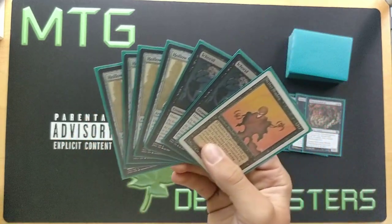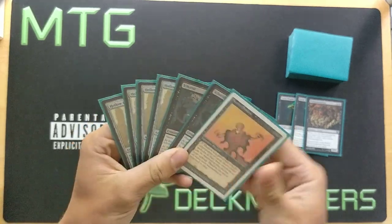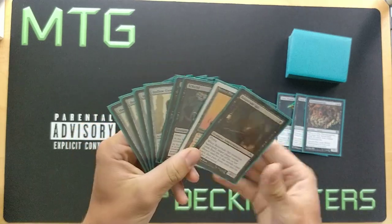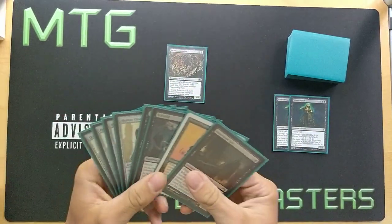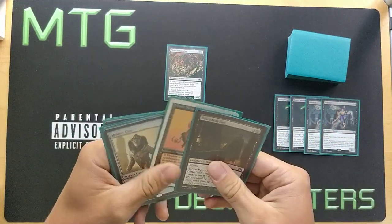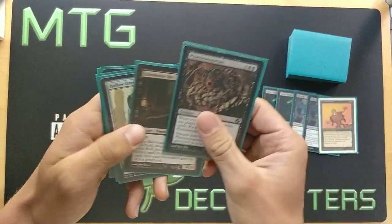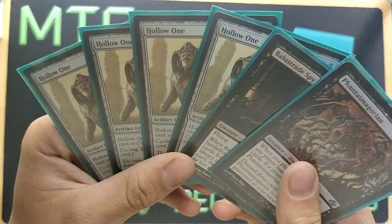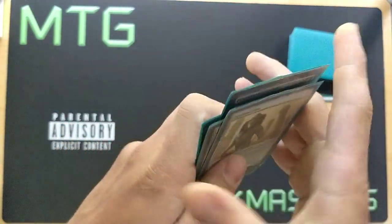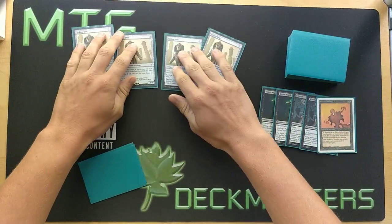The opponent does nothing on turn two. We go to our draw step and draw Balustrade Spy. Now we activate Phantasmagorion by discarding three cards — we discard both Icorids and the Nether Shadow. Phantasmagorion goes back into our hand. We have now discarded three cards this turn to Phantasmagorion, so our Hollow Ones are free to cast.